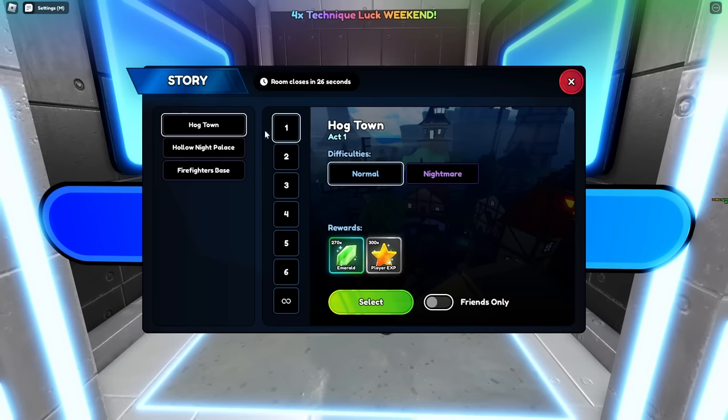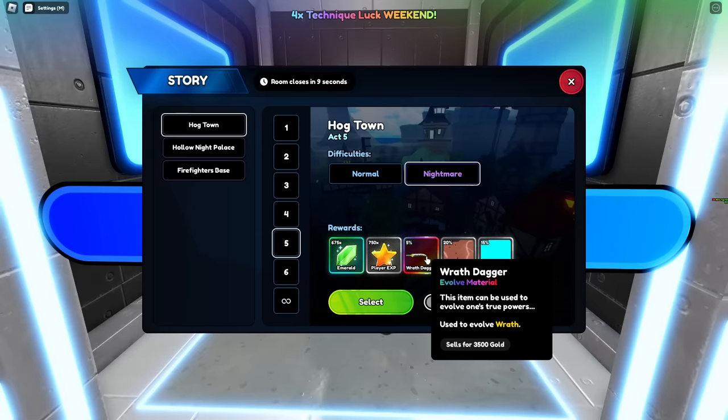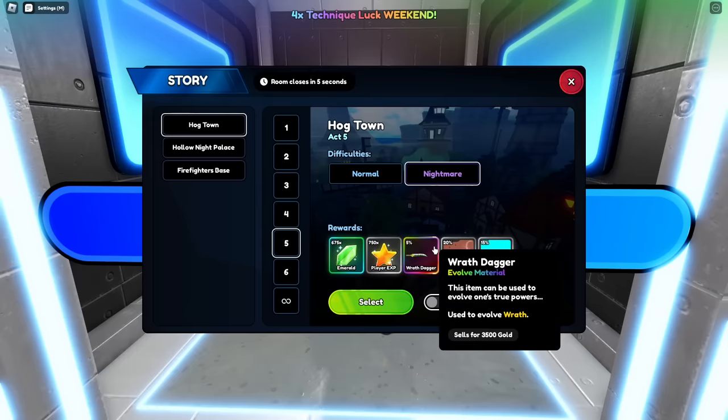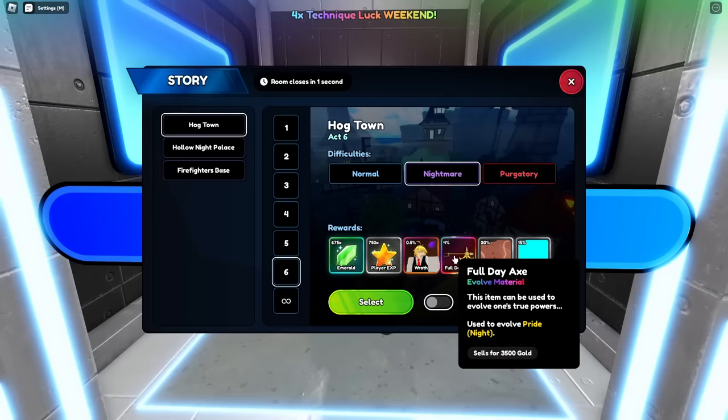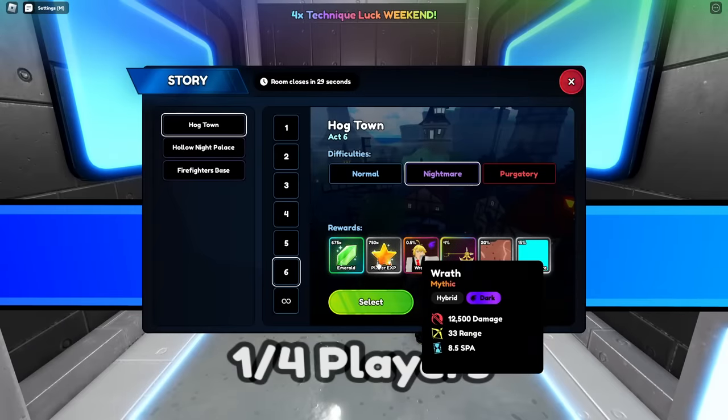There are also these new stories in World 2, and it shows what they drop, which is pretty cool — it shows the drop rate. If you want the Wraith Dragon, that's going to be for this dude. If you want a dagger, you have to do axe-5. Purgatory doesn't give you more — it's actually the same drops no matter what. So just do normal; there's no point in doing anything else.